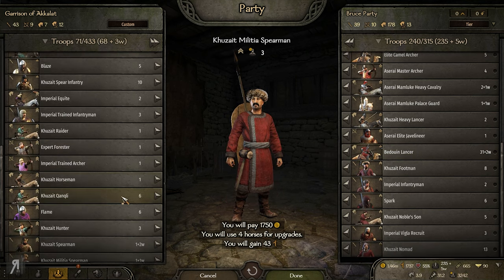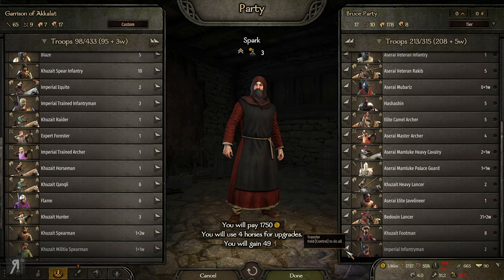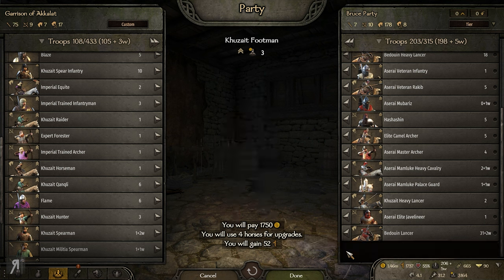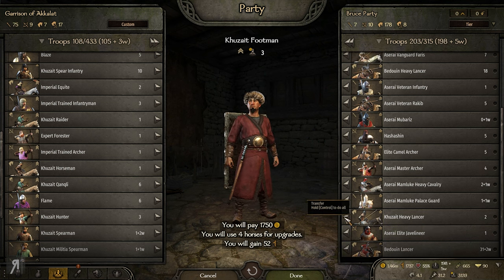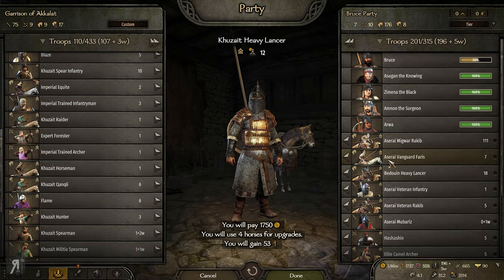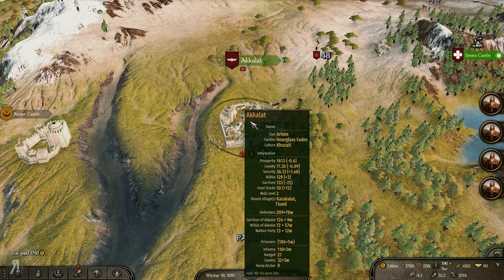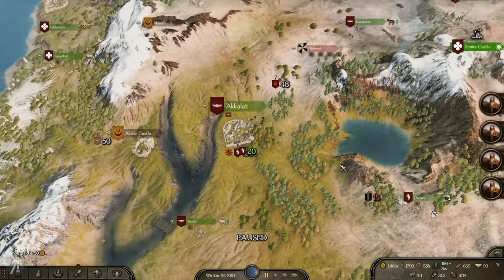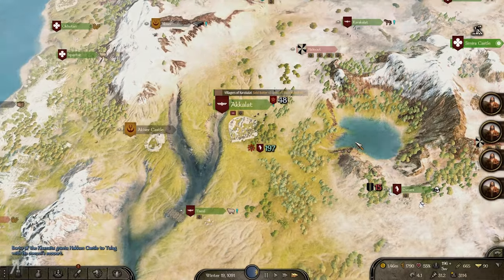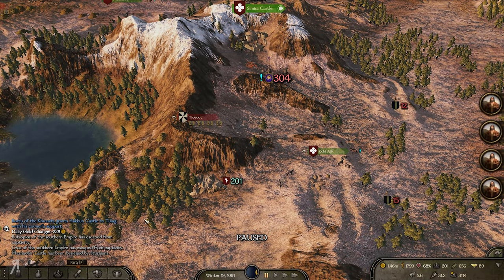Look at this — this is absolutely crazy, the amount of troops we can trade and donate into the garrison. Let's just do that. I only have 201 — I'm going to probably need to do something about that. But the garrison is now looking very very nice. They have a very big garrison, they just need to recuperate their militia and then that should be fine. We have Regea's army as well.